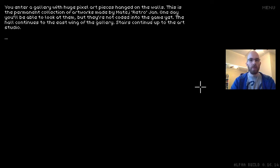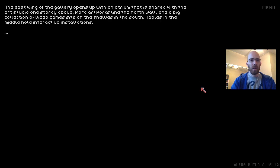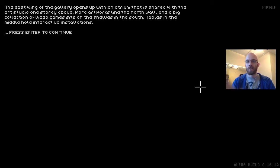Going down: you enter a gallery with huge pixel art pieces on the walls — the permanent collection of artworks made by Matej Retroian. One day you'll be able to look at them but they're not coded into the game yet. The hall continues to the east wing of the gallery. The east wing opens with an atrium shared with the art studio above. There's a big collection of video games on shelves in the south and tables with interactive installations. The east wing will hold different events — the west gallery will have my permanent artworks, while the east wing changes. I'm going to start with a ZX Spectrum event in real time.